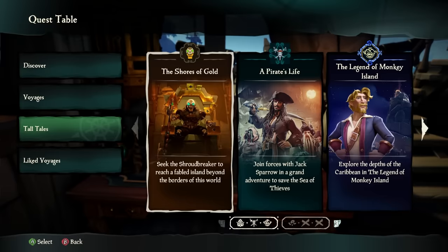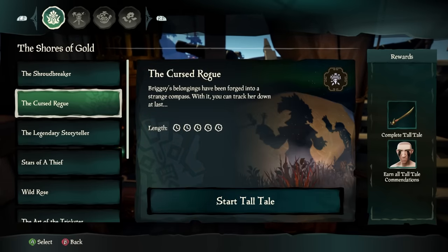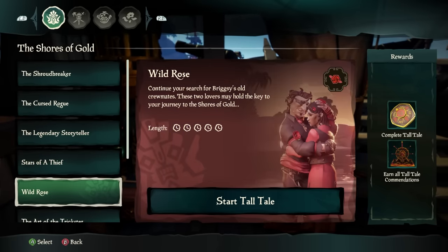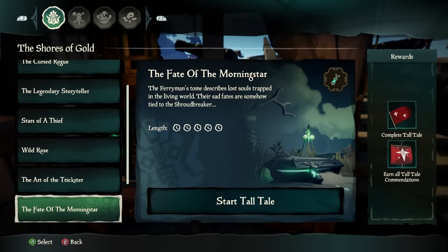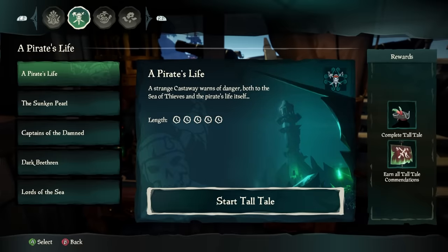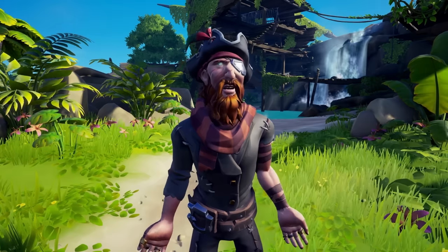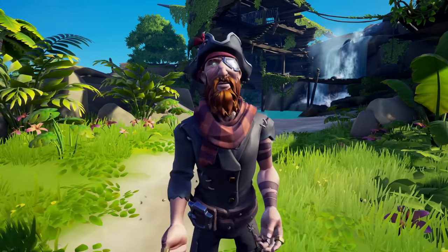The final significant change involves Tall Tales. This menu breaks down each Tall Tales story, including the Shores of Gold, A Pirate's Life, Legend of the Monkey Island, and the Ashen Age. Similar to voyages, you can start a Tall Tale and decide to sail or dive to the location, making it easier than ever to begin your adventures. You can also access any saved checkpoints for a faster start. A hidden feature is the ability to quickly navigate the seas using Tall Tale dives — for example, if you want to go to Plunder Outpost, vote down the Cursed Rogue; for Ancient Spire, vote down the Legendary Storyteller.